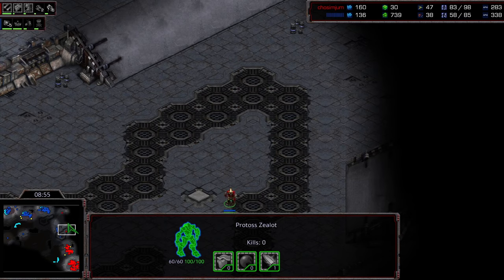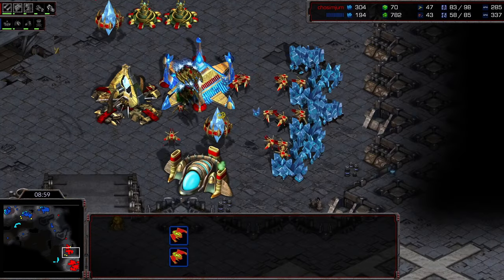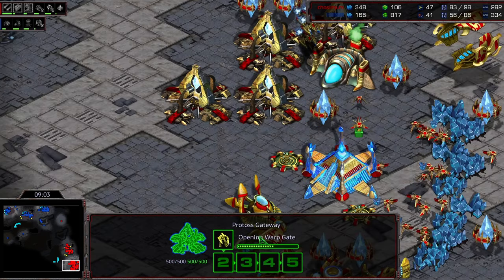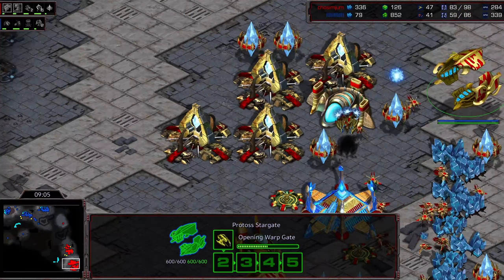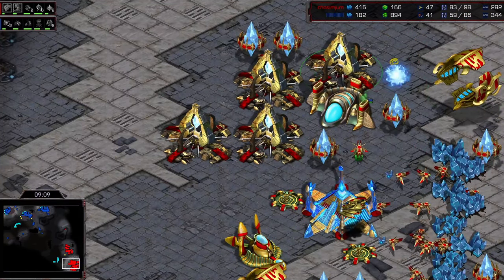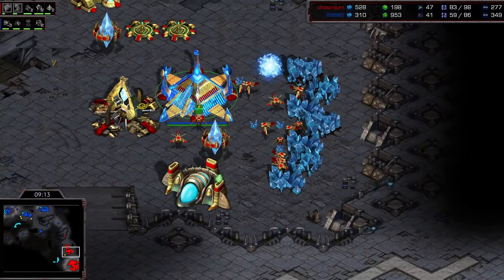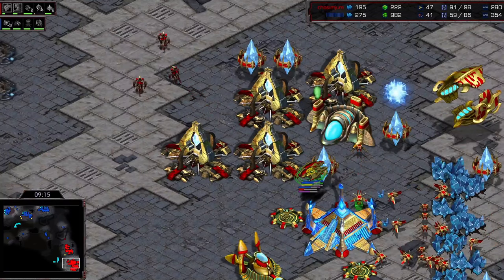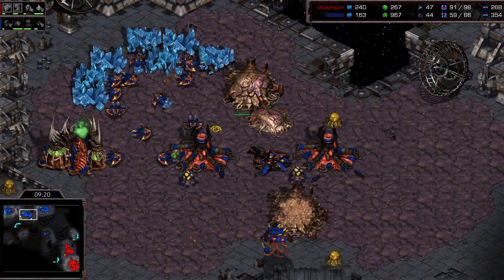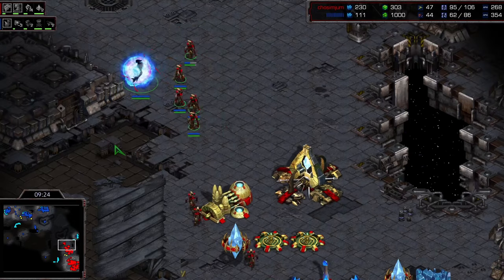Scourge are coming out in large numbers — he produced a bunch of those right before the spire went down to make sure he had ample air defenses. And it's actually two stargate play from Shuttle! Two stargates — well, this is going to be rough then. We finished the plus-one, but the plus-one armor never finished for Saxery. He may end up getting completely wiped out in the air.